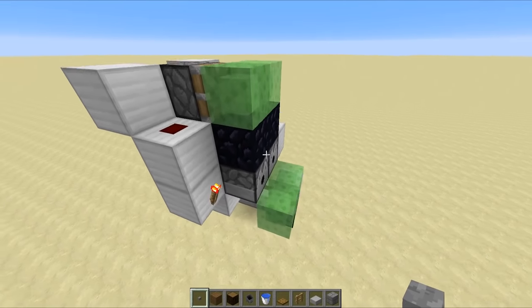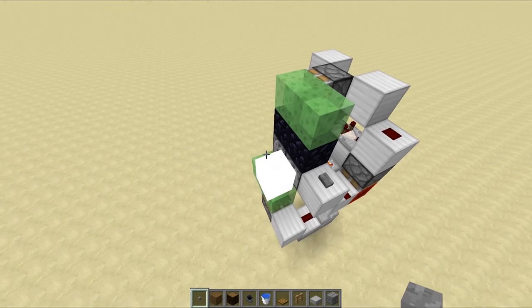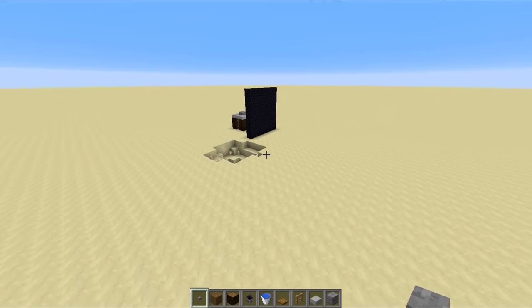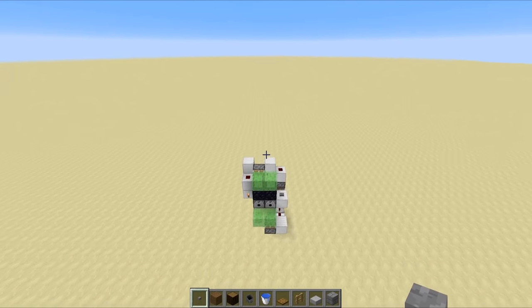Now all we have to do is fill in these dispensers with TNT and you're good to go. If you just hit this button, as you can see we get one TNT, then a second TNT, and then we've got ourselves a curve cannon.